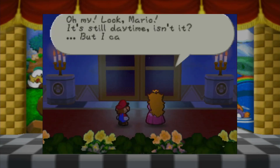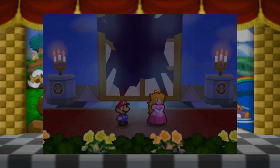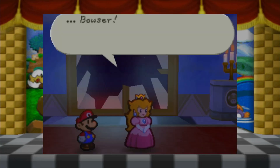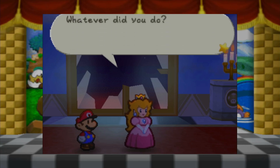Oh my, look — Mario! It's still daytime, isn't it? But I can see the stars outside. We're — oh my gosh! How are we still breathing? Ahahahaha. Long time no see, Princess Peach. Bowser? But this can't be. It was you who made the ground shake just now, wasn't it? You're the reason why we're running around in circles in a panic. Why didn't we leave the castle while we had the chance? We could have just busted out the window — I could have glided down. I have a self-parachute!